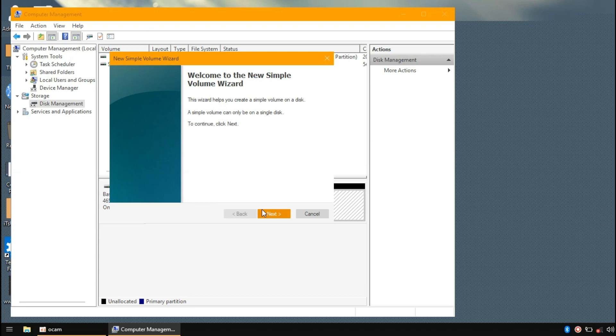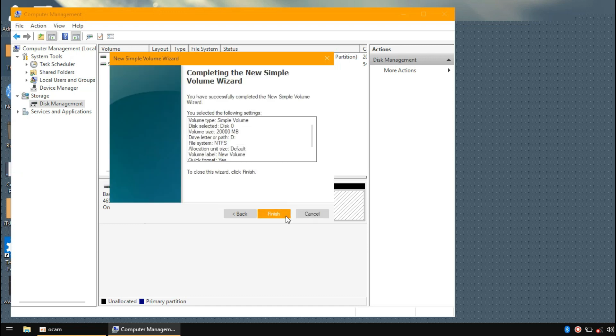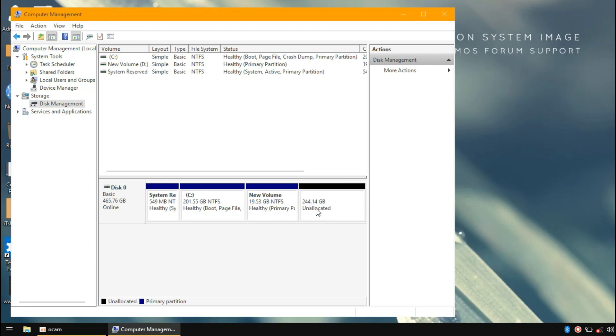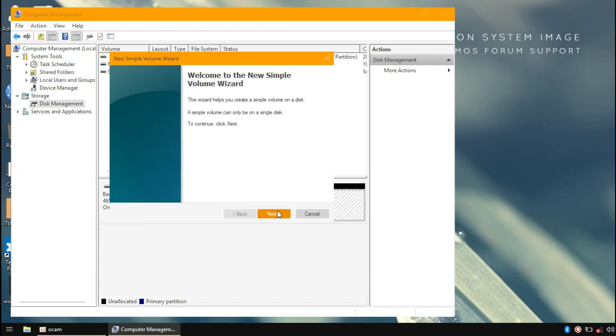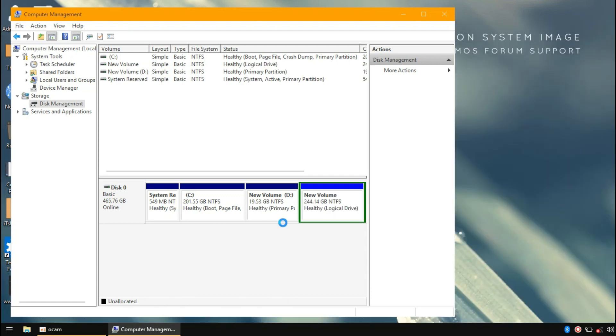I will delete it and create a new one. This disk is the same as the new disk. I will show you how to use a 20GB partition. I will show you how to use C drive and D drive cleaning, and how to rename it.